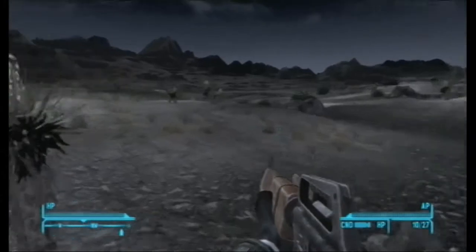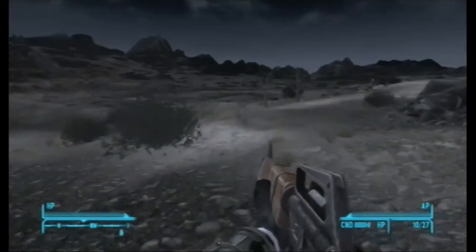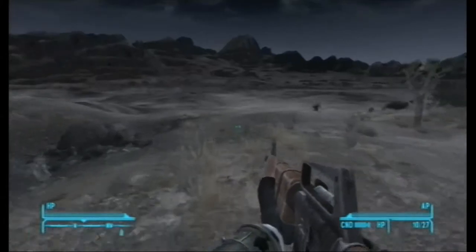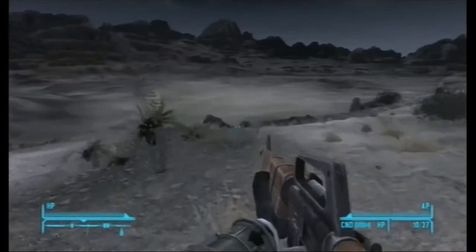I've got the Survivalist Rifle here, loaded right now with hollow point 12.7mm. The Survivalist Rifle comes from the Honest Hearts DLC pack — it's a hidden item when you're voyaging around. You can only get the item while you're in Honest Hearts, and once you're done with Honest Hearts, you can't go back to the area and get it.